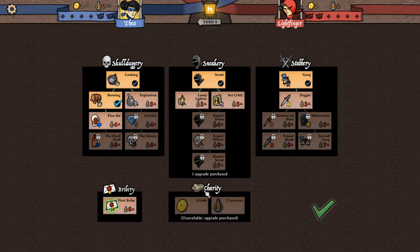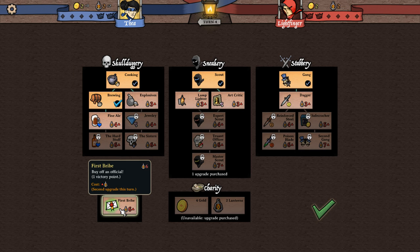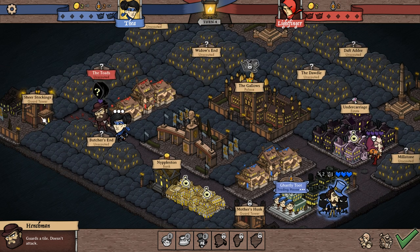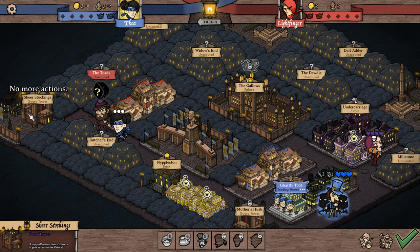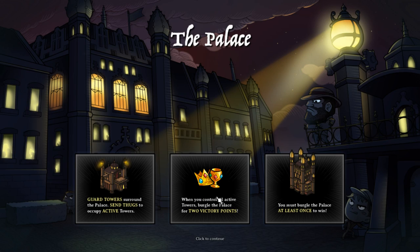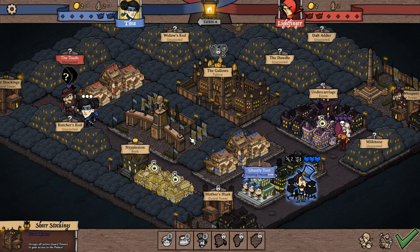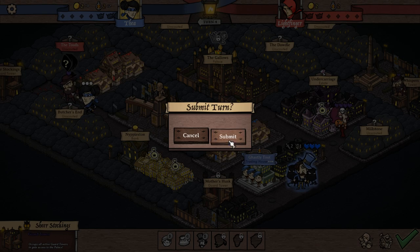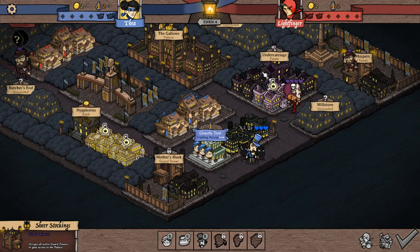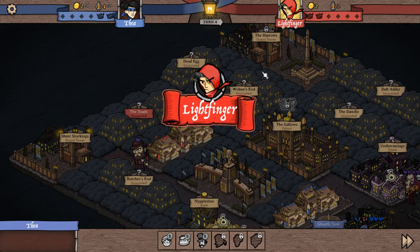We also have a bribe down here — first bribe costs us six but gives us a victory point. We get victory points from taking out people, and taking the palace gives us two. We can also unlock an ability to give Thea a dagger so she can do an attack — we'll probably do that next turn.